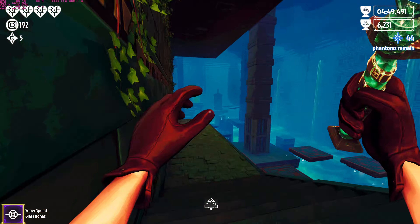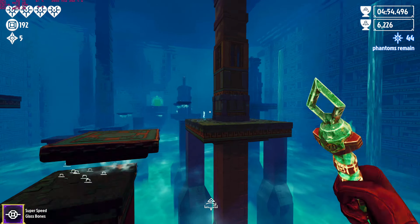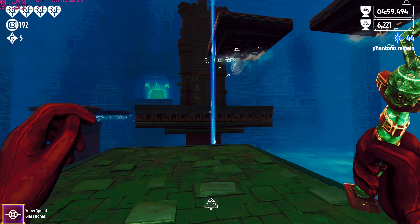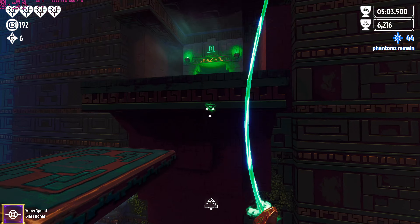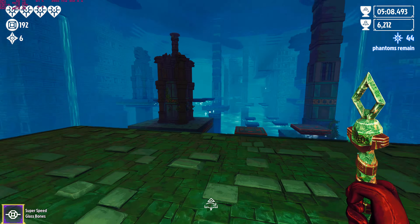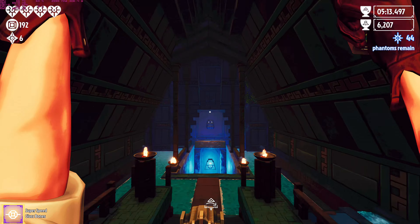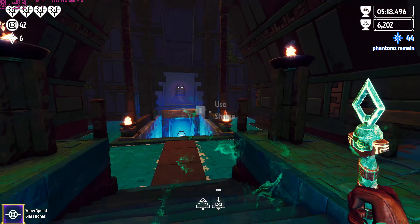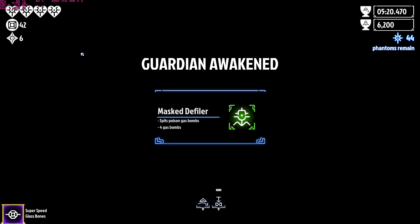I guess the sandworm fell down somewhere. Maybe there's a hidden chest there. Oh yeah, I got enough coins — wings! I love wings. The best advantage in the game, in my opinion, for sure.